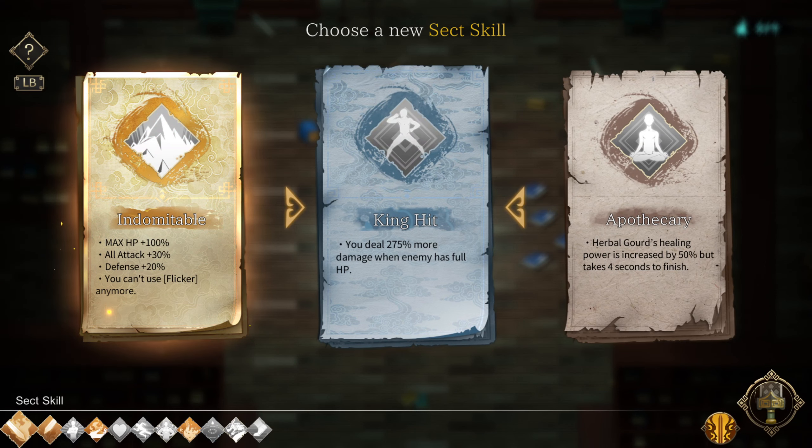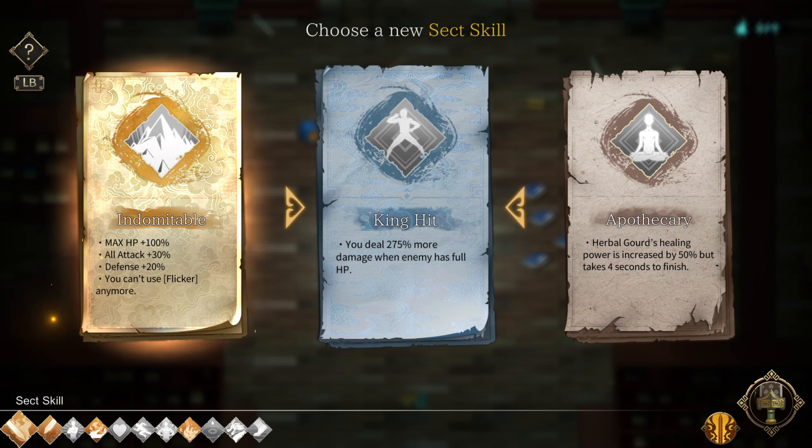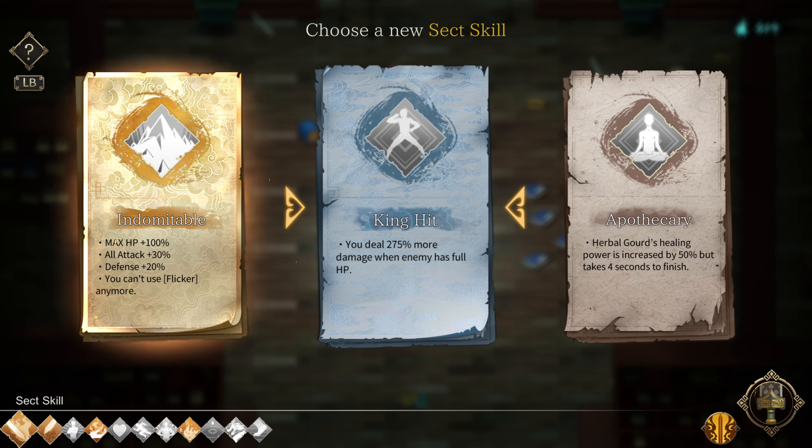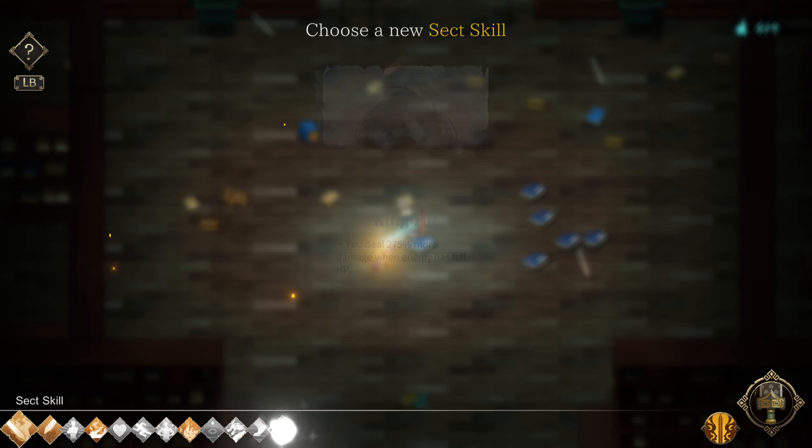Oh, I can't use flicker. Can't hit. You deal 275% more damage than your enemy has full HP.